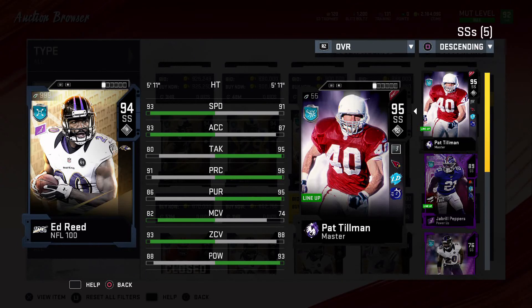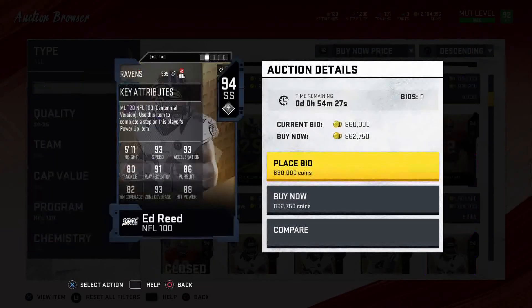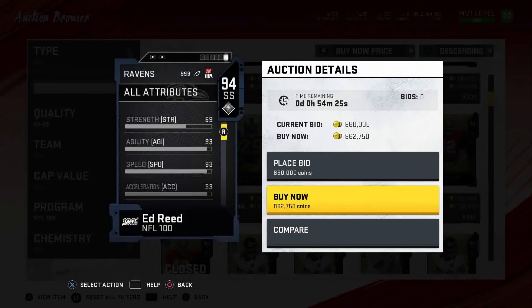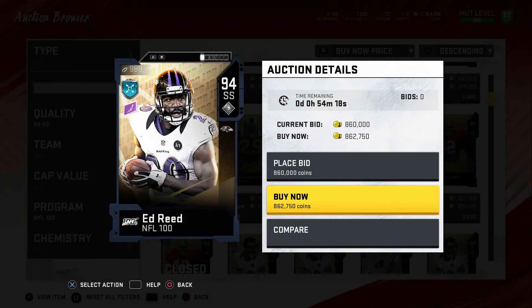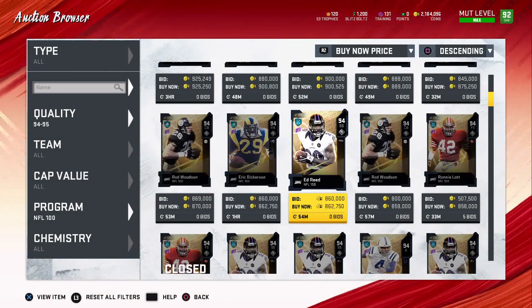Ed Reed pursues better and has better man and zone than Pat Tillman, but his hit power is lower. I don't believe he can get the enforcer ability with that hit power. Honestly, I would just not buy Ed Reed — stick with Pat Tillman, and when something better comes along then you're buying him.